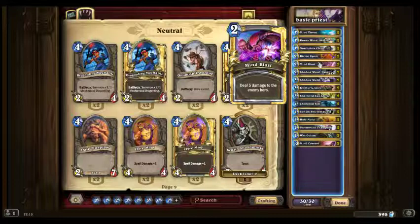Mind Blast — not the best card in the game, but I play quite aggressive decks. In my non-basic Priest deck, I have Prophet Velen, which doubles all spell damage and healing. That then makes Mind Blast deal 10 damage. Spell power is also something worth going through, but I'll explain about themes and gimmicks in another video.